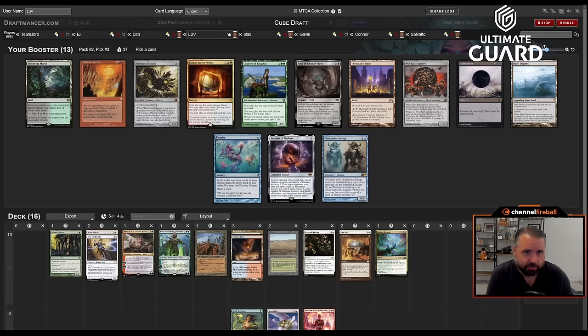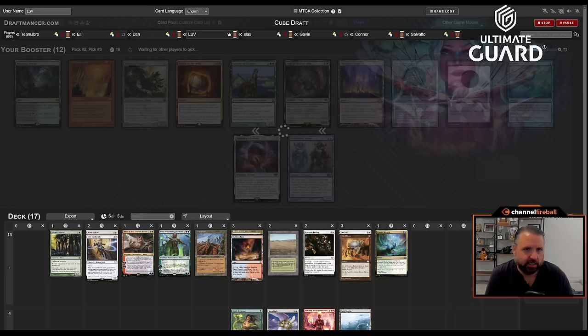If I take Depths there are seven-plus actually appealing cards in this pack. If I don't take Depths or Stage, I could take Palantir — three mana, draws extra cards. I have an Elvish Reclaimer. I'm going to take Depths and try to wheel the Stage; if it doesn't happen, it doesn't happen. I'm not giving up a massive win.